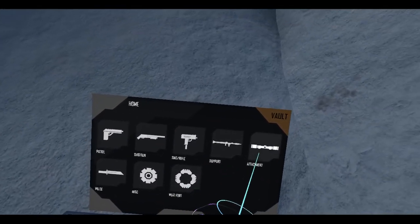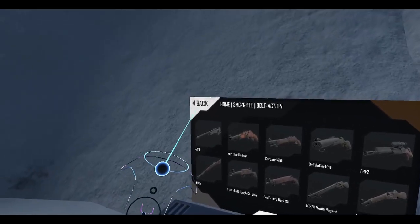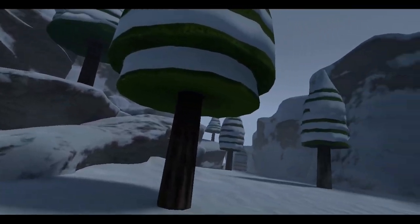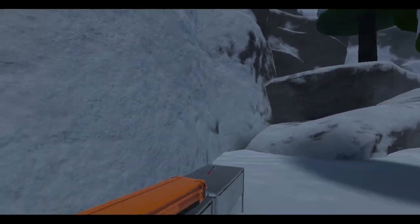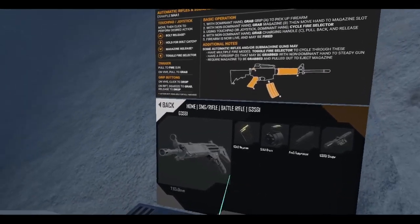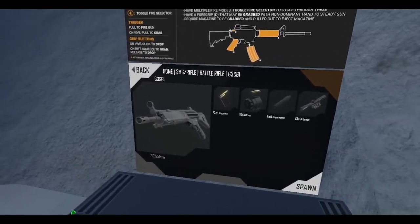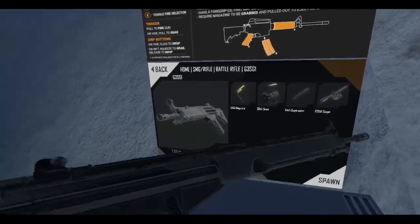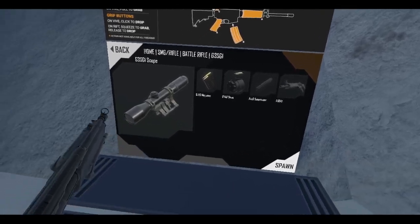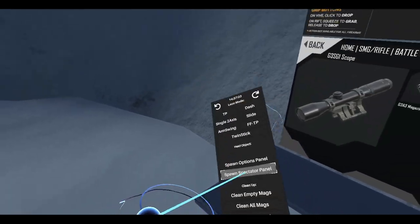All right, I just want to try out one thing. I'm going to spawn myself a bolt action — actually, you know what, let's spawn a G3SG instead. Let me grab this. Let's grab ourselves a scope — going to do some sniping, and I actually want to try something out.